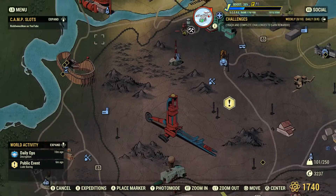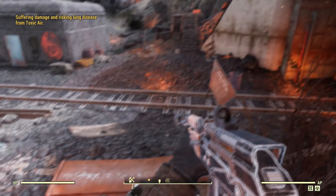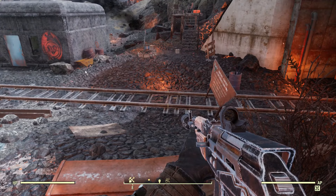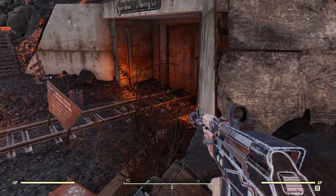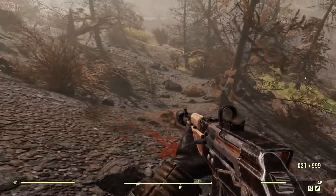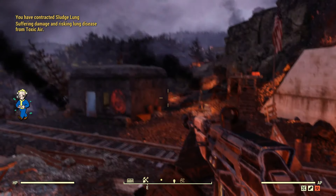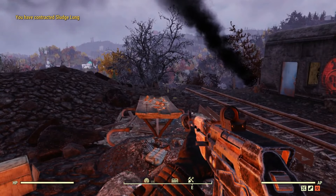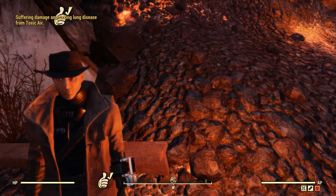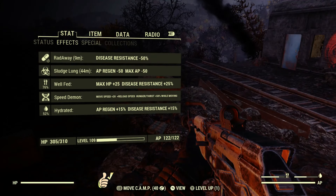Fast travel to Belching Betty Mine. All you have to do is stand here until you get sludge lung. But because I was well hydrated, it took me quite a while, so I just roamed around and shot things and had fun until I was thirsty, and then I went back over, and it didn't take too long after that. There is another way to do it — find a diseased Wendigo, you could possibly get it — but this is easier than doing that.